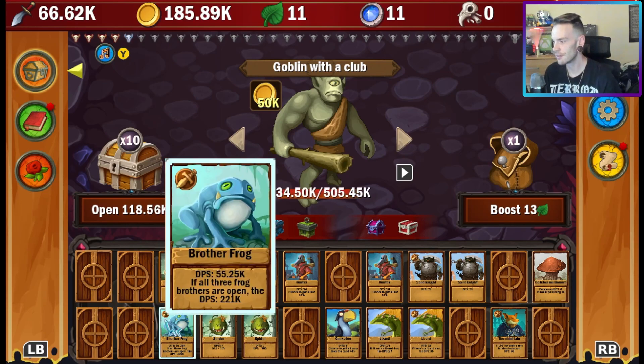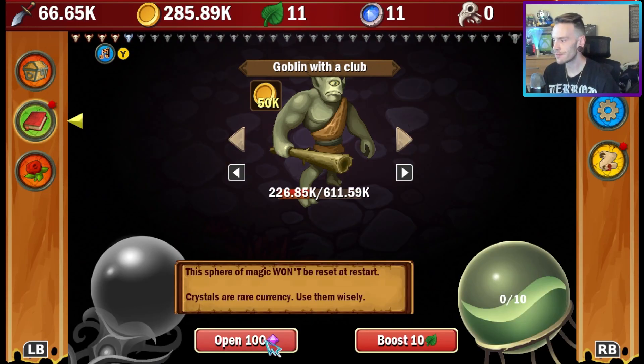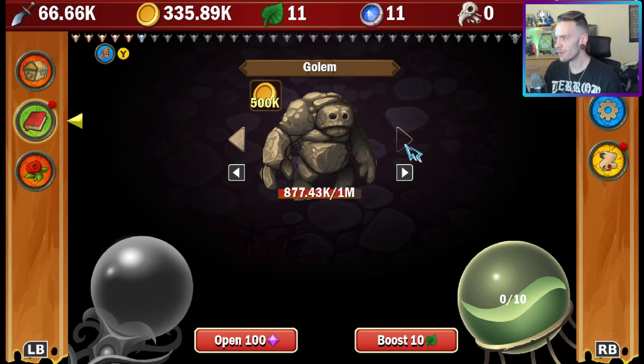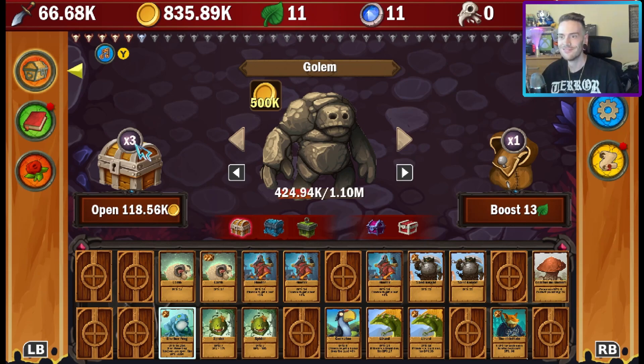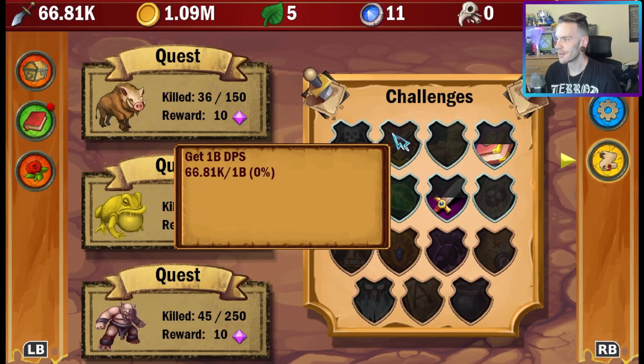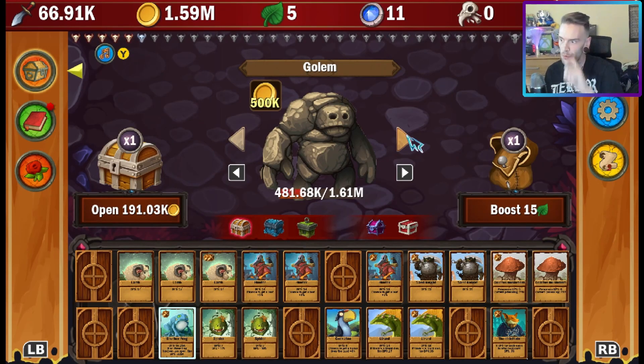That card is doing 55k DPS while the rest of my cards are doing around 11k. So that's why there are micro-transactions. Why are there micro-transactions in an achievement hunting game? We got a golem — he's 500k a kill. I'm confused — can I just close the game and it will still play? I just hit one million in cash! Let's build this board up to get a silver card and one billion DPS. I've got 66,000 DPS — a little bit to go.